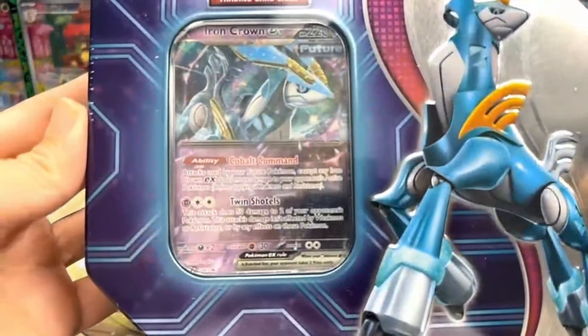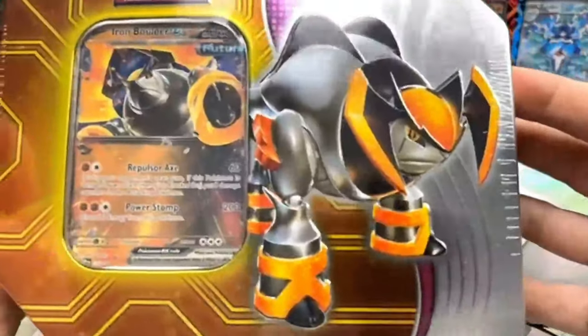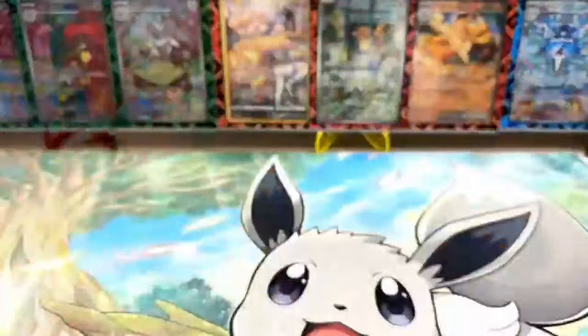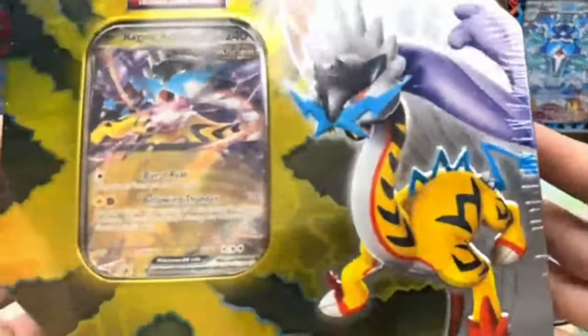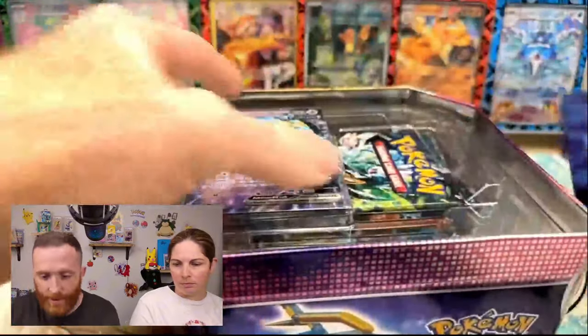We're going to be going through the Iron Crowns EX tin, then the Iron Boulder EX tin, followed by Raging Bolt, and then Gouging Fire. Let's get into the Iron Crowns EX tin first.